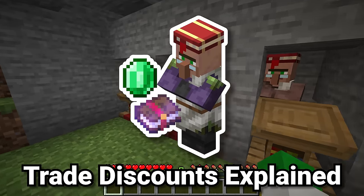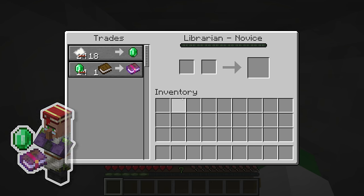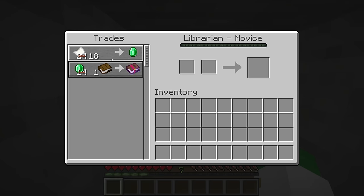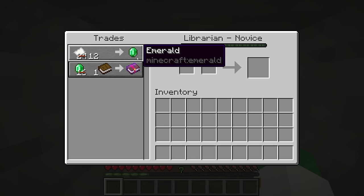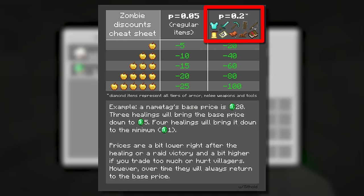So you can zombify and cure villagers, but how much of a true discount do you get? One zombification gives you minus 5 that you have to pay for any standard trade that does not involve certain special items. For instance with paper, after initial thankfulness wears off this will be 19 paper for one emerald because we zombified once. This villager has been zombified twice, and you may notice this book trade is down to only one emerald instead of four, because special items have even more discounted off of them.